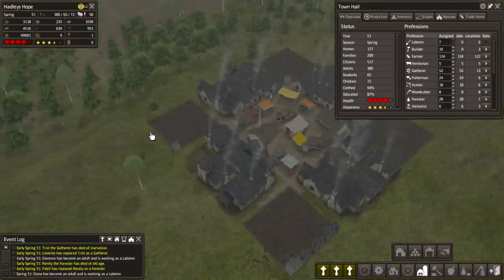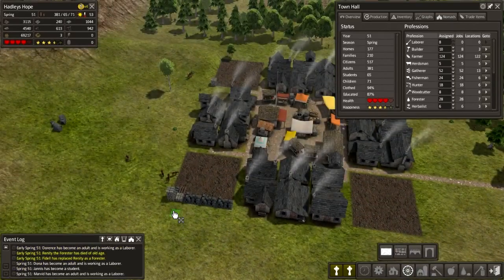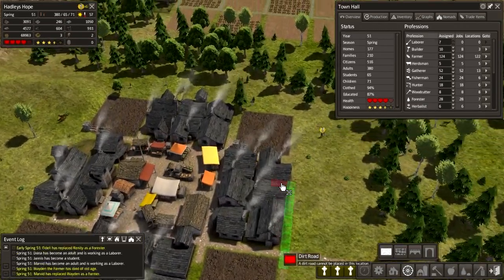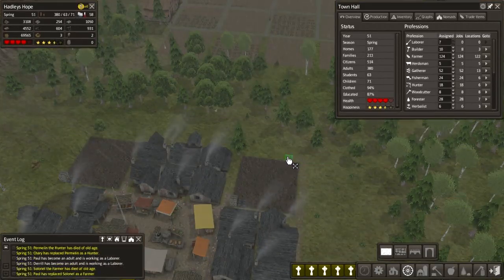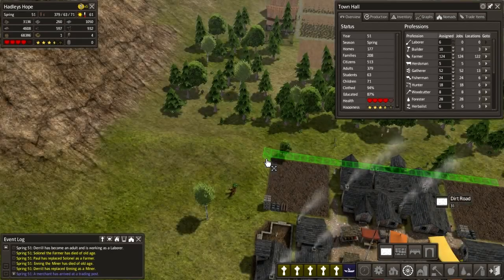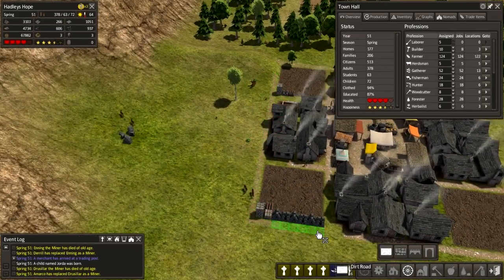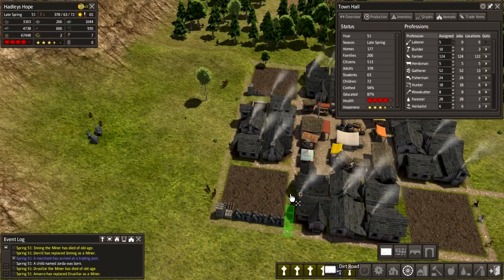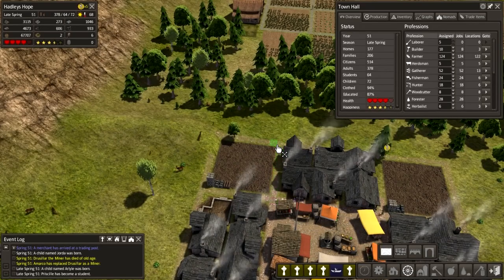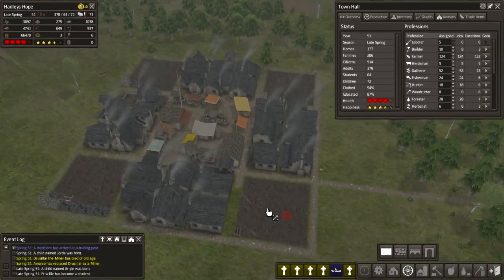So just one last house to build in here and then we can surround this with a road. Actually, we could do that right now. So let's do that — to there. And then whoops, we can't do it here. We can do that there, so we'll kind of have it how I want it. Just not quite. Stretch that out, stretch that out, to there, there, and this one as well.